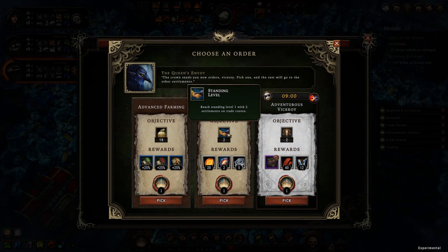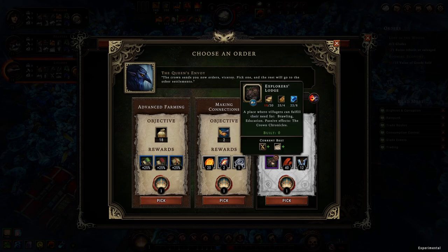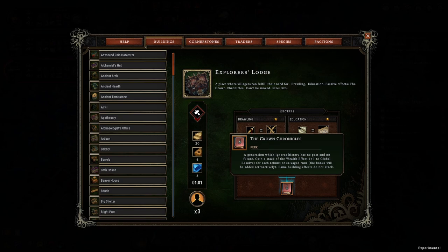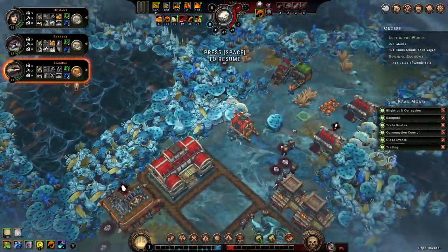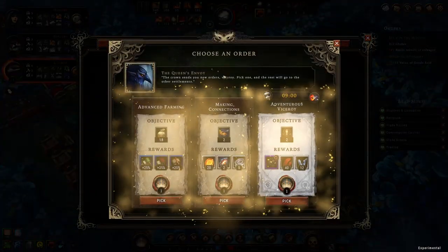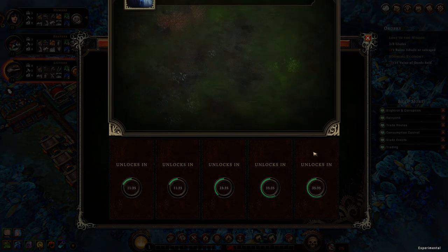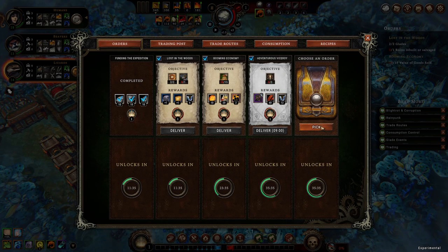New orders — reach standing level 1 with 2 settlements, that's easy. Cut through the forest to discover 2 dangerous or forbidden glades in 9 minutes, with Explorer's Lodge as a reward. That is really nice. I can definitely do it. It's just a question of whether I'll have to do it right before a storm season or not. 9 minutes should be plenty of time.